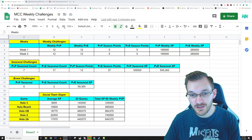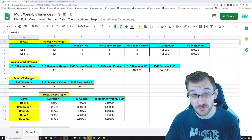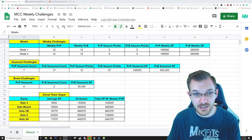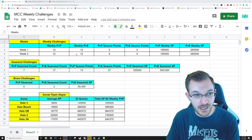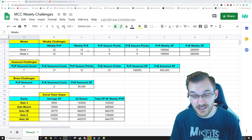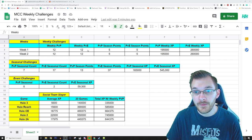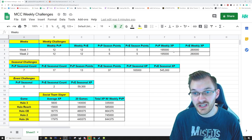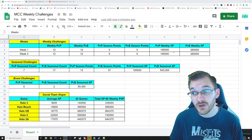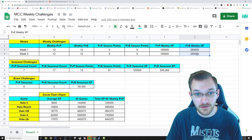I scrolled through all of these challenges to see how many PvE challenges, how many PvP challenges, how many season points are being awarded, and how much XP in grand total is being awarded for all the different challenges you can do for weekly and seasonal. Starting with the weekly — it seems like there's a cadence of 12 PvP and 12 PvE challenges, each set earning 5 points for PvP and 5 points for PvE seasonal point challenges. Interestingly, PvE challenges equate to 195,000 XP, while PvP weekly challenges equate to 260,000 XP — so you might want to grind out more PvE content because there's more XP to be gained there.